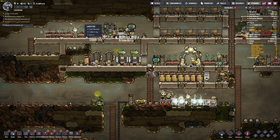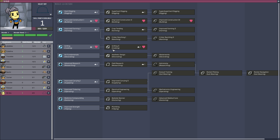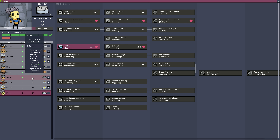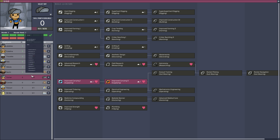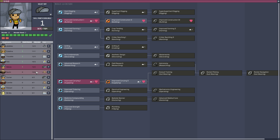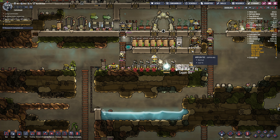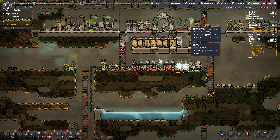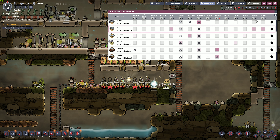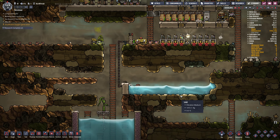We'll also get a pipe going up here - save them doing all this running around. Mima needs a job. Oh, second cook - perfect. And what else do we want here? Carrying. Farming. Digging. Got to make sure Mima can actually cook. There we go. Do we have water flowing? We do.